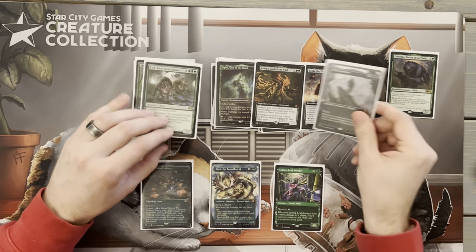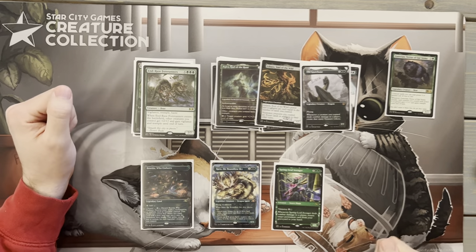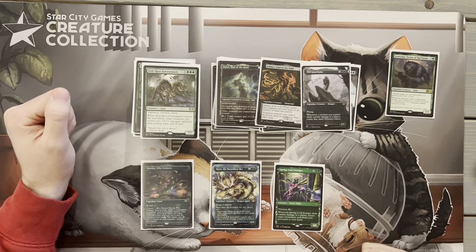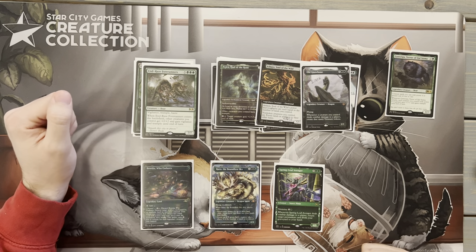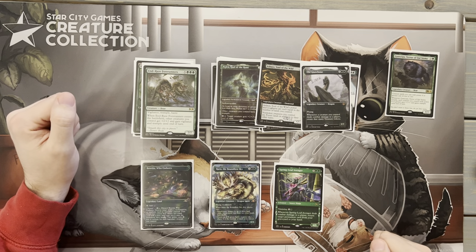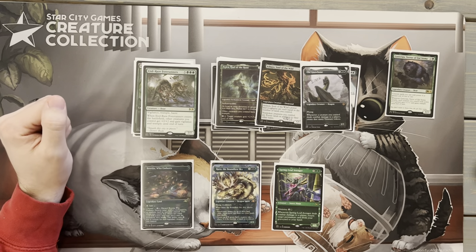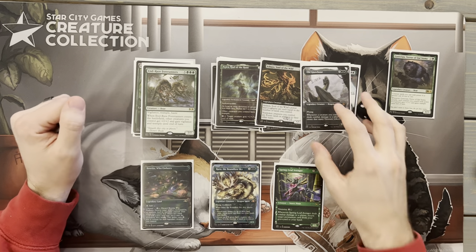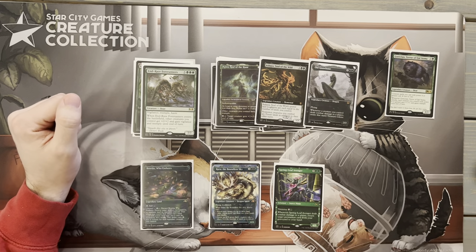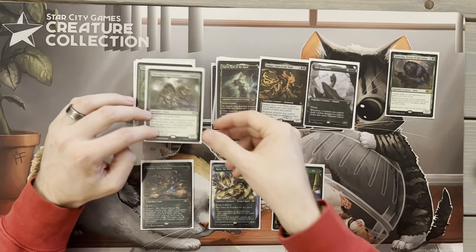Next up, one of the best cards we've gotten in the last year: Old Gnawbone. It's good to get a flyer in green. This one is going to be just five mana when Goreclaw is down, and giving us the ability to get Treasures any time we deal combat damage is absolutely a giant in this deck. This deck works so well when we have a lot of mana to spend, especially since our finishers are more expensive. If we can put a couple creatures down and then put a finisher down, it'll go a long way.